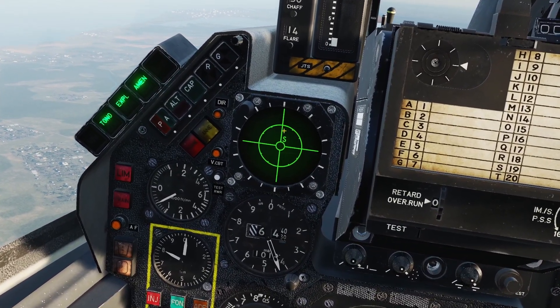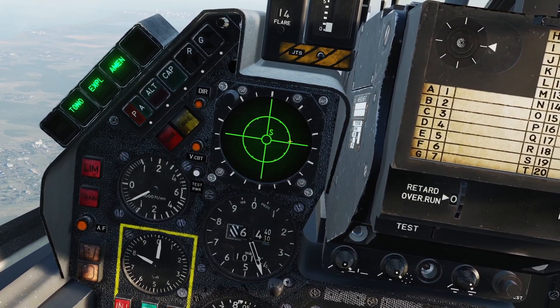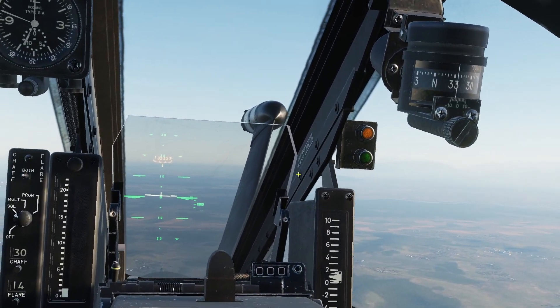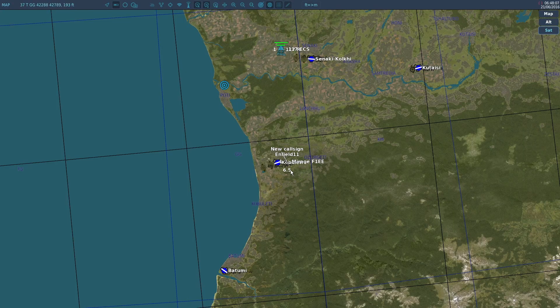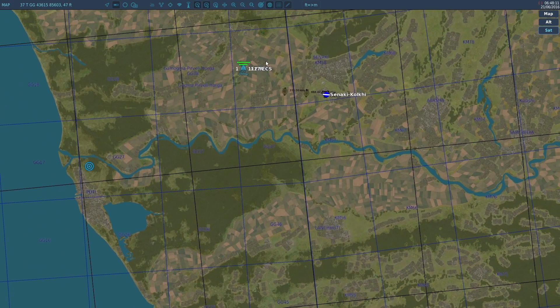There is an S, which is a search radar, and it is in front of me to the right, so that is telling me there is a search radar somewhere over there. And if I look on the F10 map, that is accurate. You can see where I am, and up in front of me and to the right, there is a search radar.